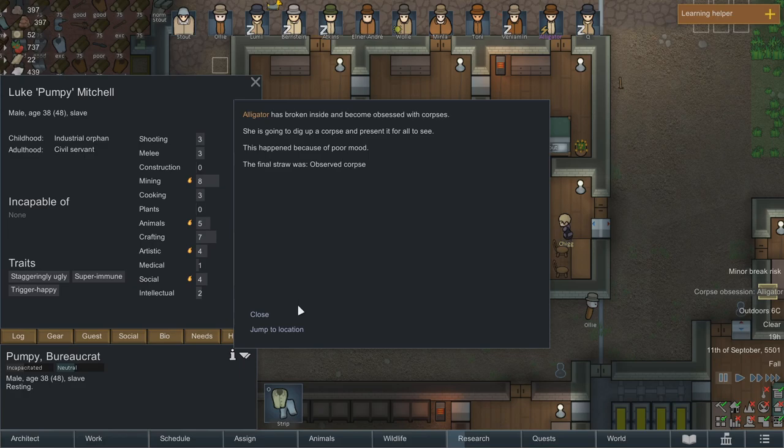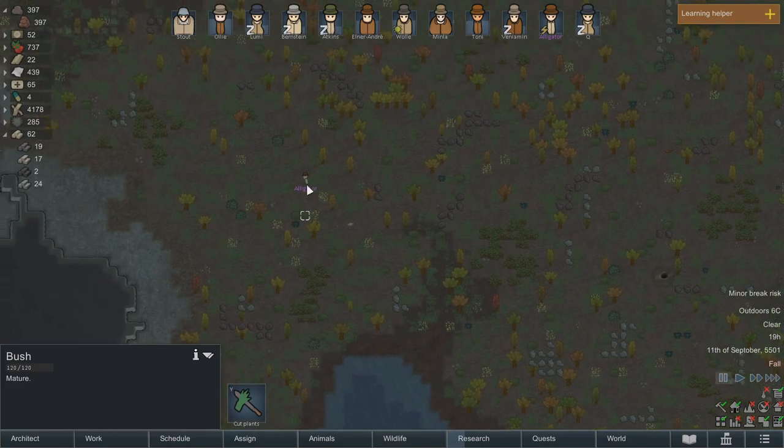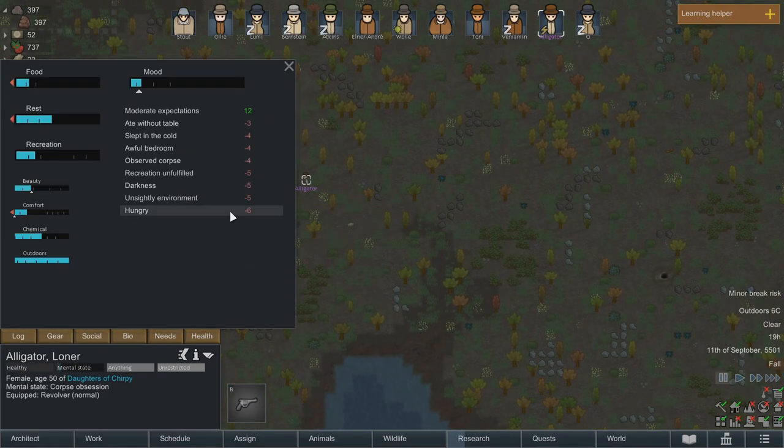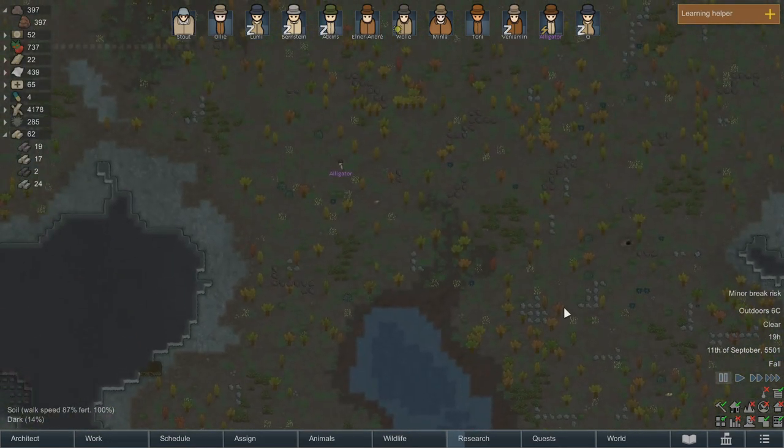Alligator has broken inside and has become obsessed with corpses. Why is that? Let's see her needs: hungry, unsightly environment, dark, recreation unfulfilled, observed corpse, awful bedroom, slept in the cold, ate without table. Alright, I guess she's just been busy for too long.